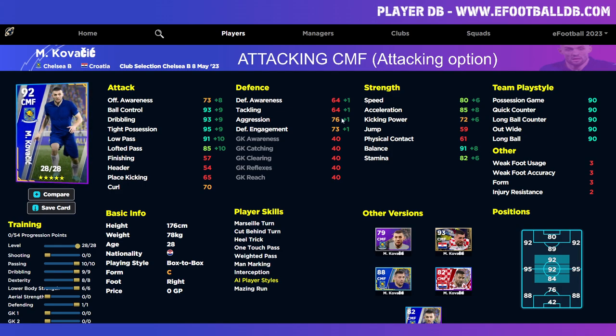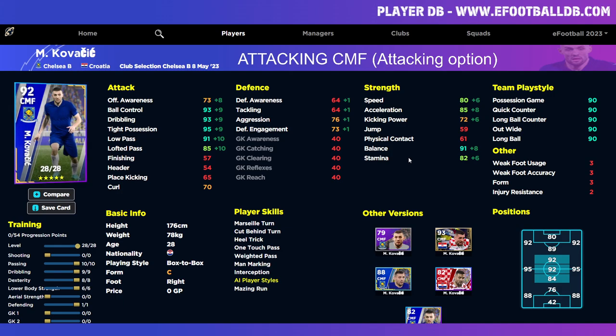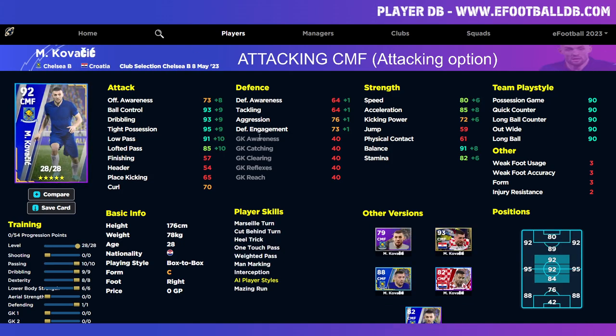He's kind of similar to Pedri. Pedri has better defensive engagement, but this version of Kovacic has better ball control, dribbling, tight possession, low pass, lofted pass, speed, acceleration, balance, and stamina. The only areas he's lacking are stamina and a couple of defensive stats, though his aggression is better and his defensive engagement isn't too far behind. Pedri will squeak ahead for me overall because of his player skills, but Kovacic on unwavering form with interception, one touch pass, weighted pass, and double touch added as a player skill — he's a really good player. Don't sleep on him.